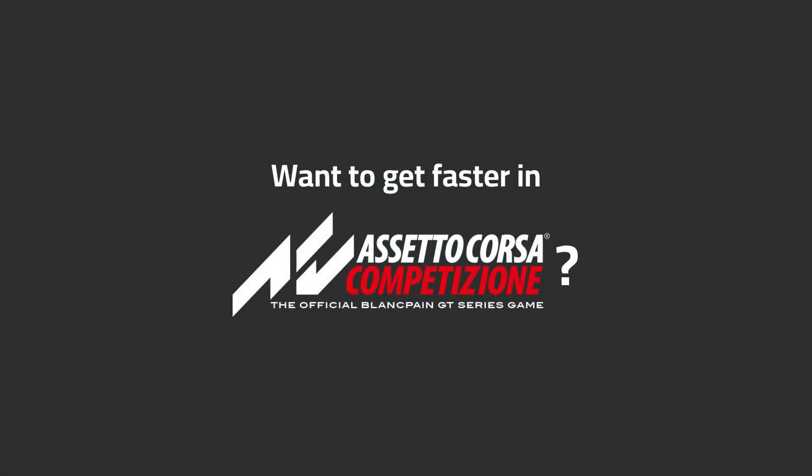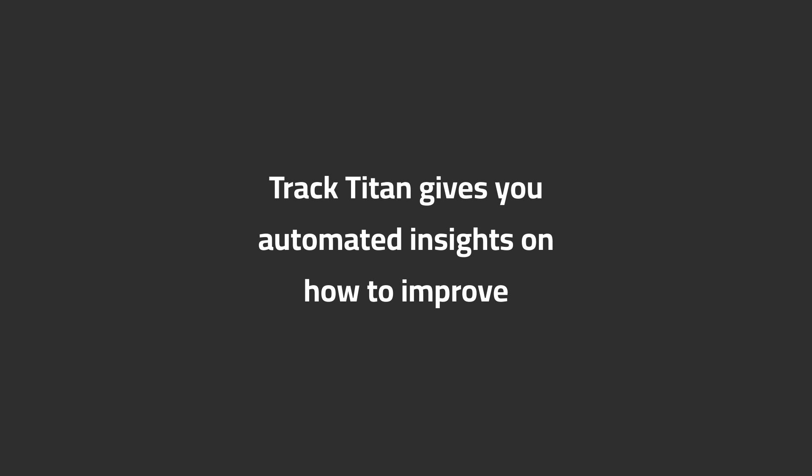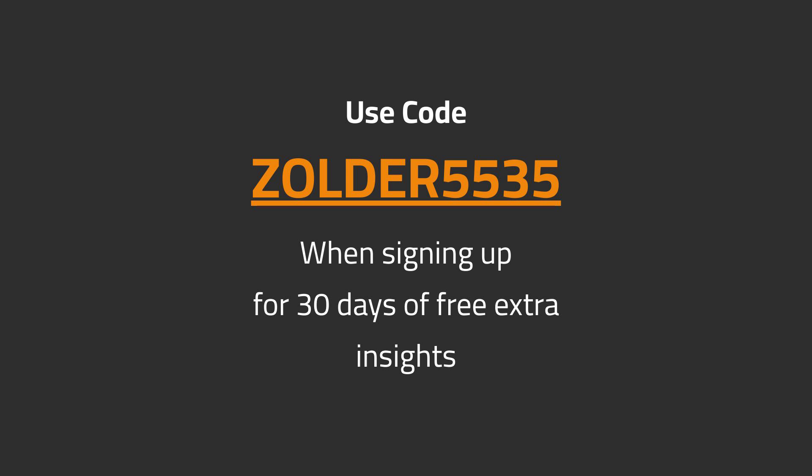Want to get faster in ACC? TrackTitan gives you automated insights on how to improve. Use code ZOLDER5535 when signing up for 30 days of free extra insights.